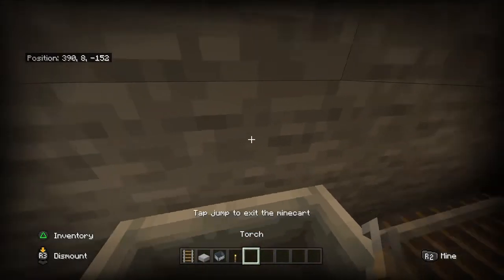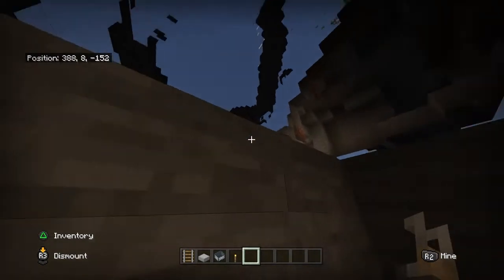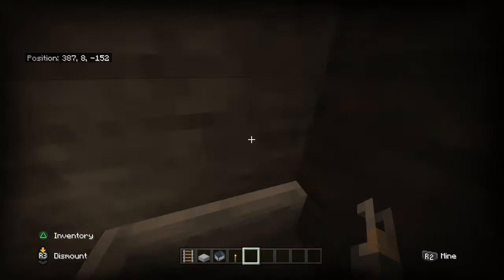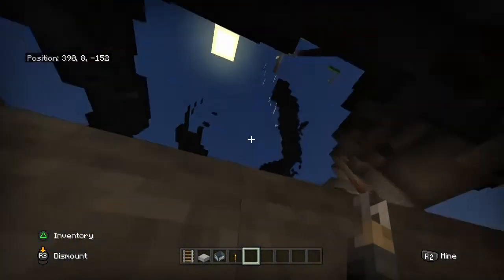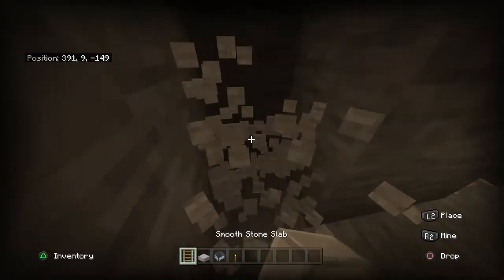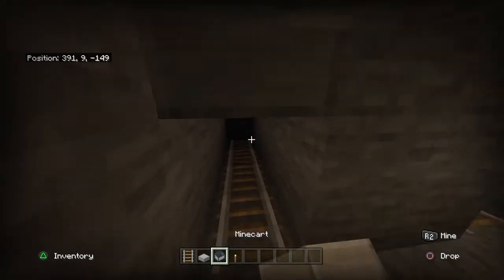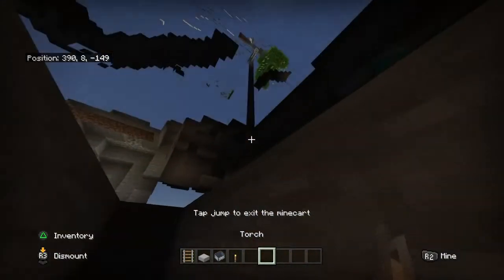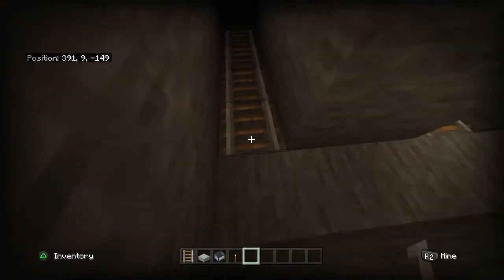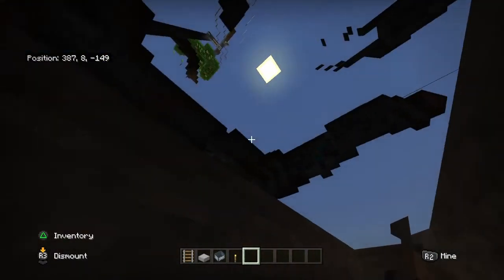Then all you need to do is look up — you can already see gold and a load of zombies. You can go across and even make it like a really big tunnel. You can keep going, looking up, looking for diamonds and stuff. You could literally find a mob spawner off this, which is the OP thing. But yeah, this is basically the glitch guys — it is quite OP.